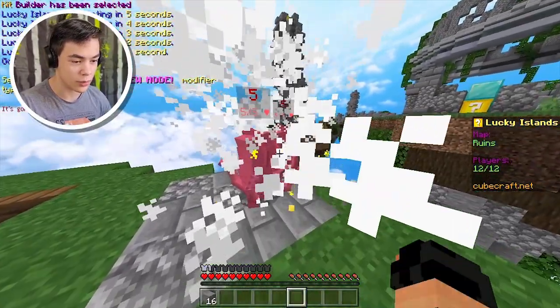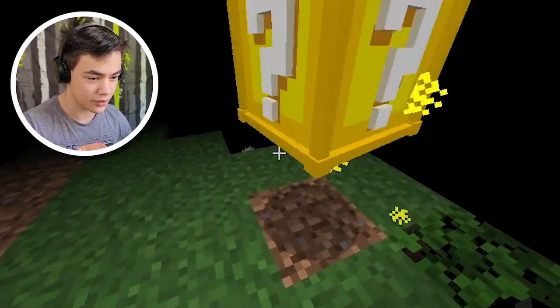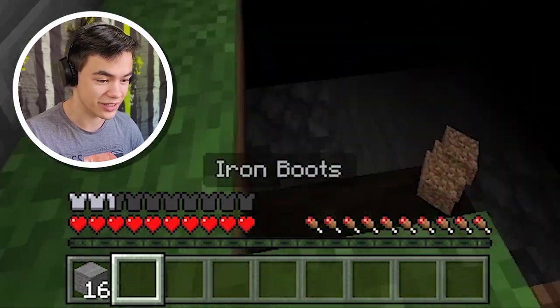Okay, let's break our first lucky block. What do we get? Oh, is that TNT? Let's just hide behind here. We got blindness. What's in this one? Hopefully this one's better. Iron boots is better than TNT.